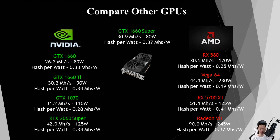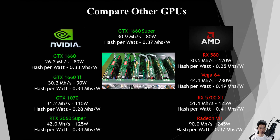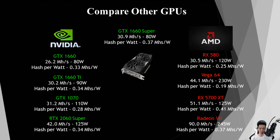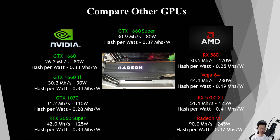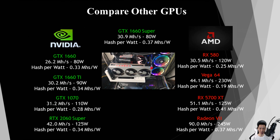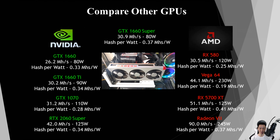The RTX 2060 Super averages around 42 mega hashes pulling around 125 watts, at 0.34 mega hashes per watt. On the AMD side, the RX 580 averages around 30.5 mega hashes pulling around 120 watts, at 0.25 mega hashes per watt. The Vega 64 averages around 44.1 mega hashes pulling around 230 watts, at 0.19 mega hashes per watt. The RX 5700 XT averages around 51.1 mega hashes pulling around 125 watts, at 0.41 mega hashes per watt. The Radeon 7 averages around 90 mega hashes pulling around 245 watts, at 0.37 mega hashes per watt.